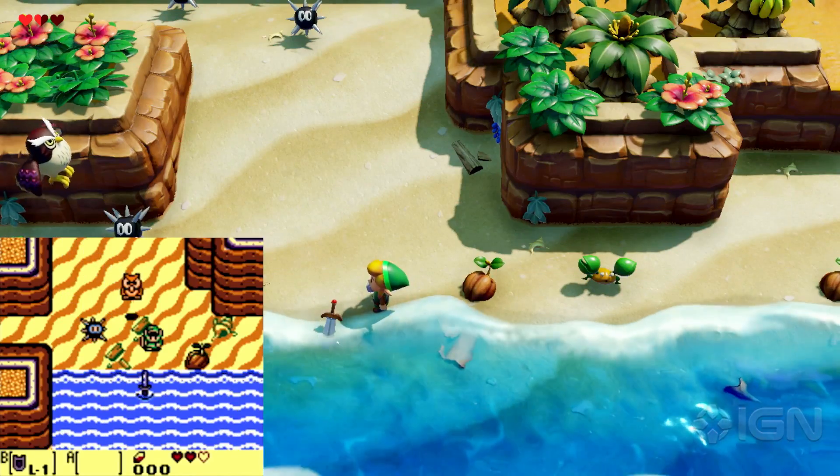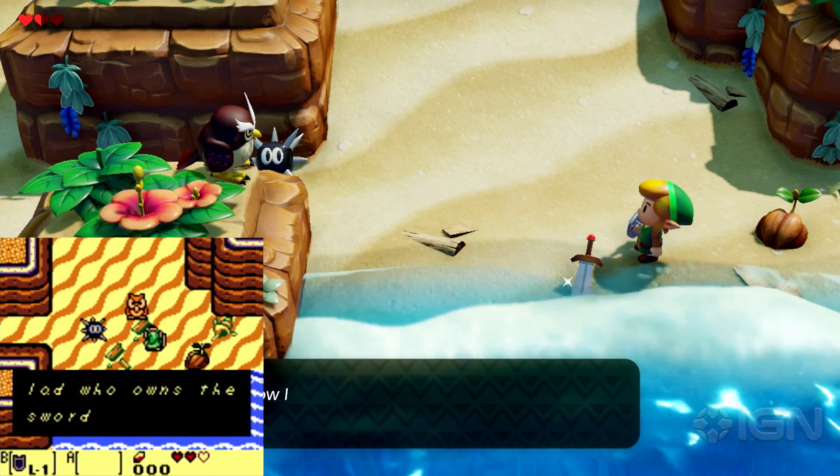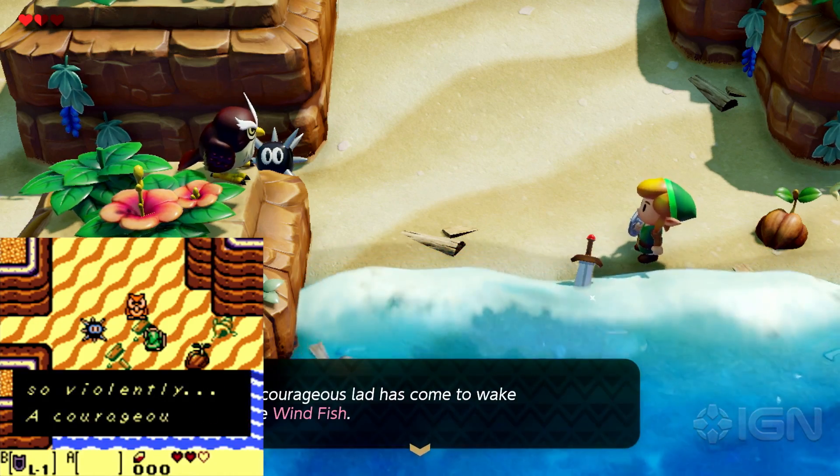The most iconic scene in any Zelda game is getting your sword for the first time. Notice the owl is now all black instead of one orange block of color, and how the spikes of the corner characters have been given more personality.